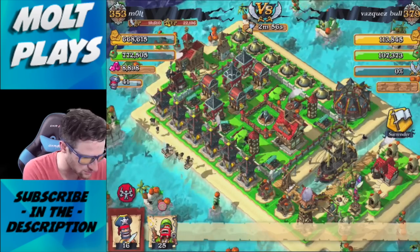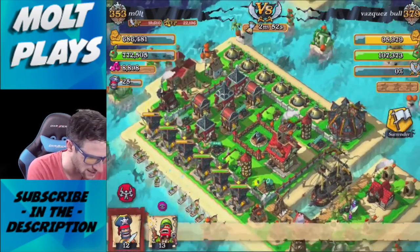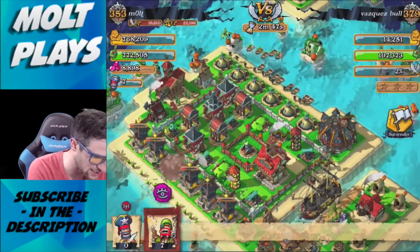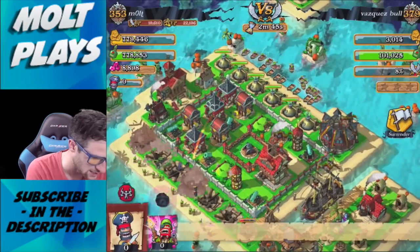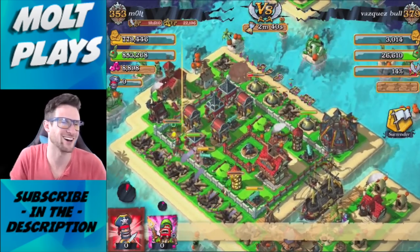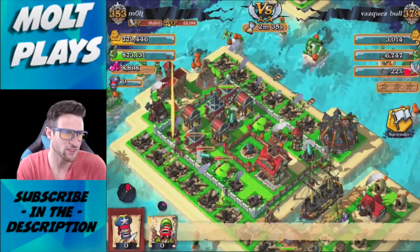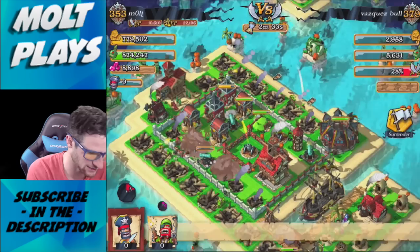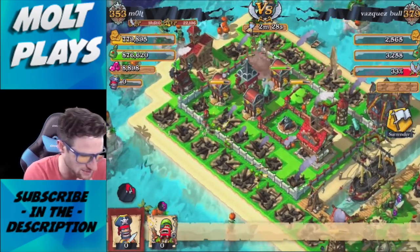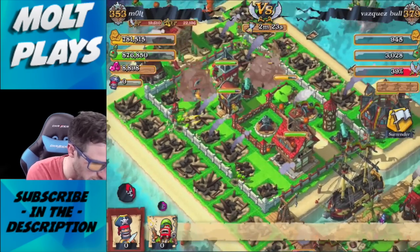We're going to drop down some of our buccaneers and some of our gunners right behind them, then drop down the rest of our buccaneers and gunners over here. We've got to use their abilities really quickly — use the gunner ability, use the buccaneer ability. We are moving in — we already got all of the gold because it was just in the gold mine and the grog distilleries, so now we're working our way in.